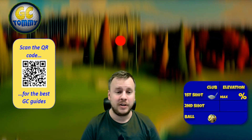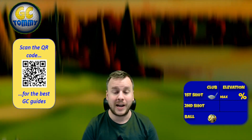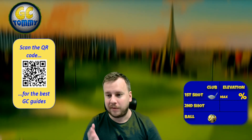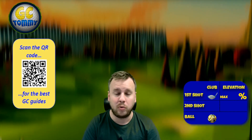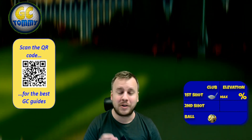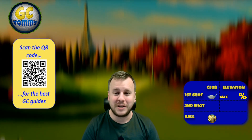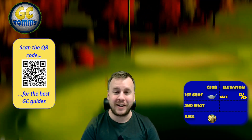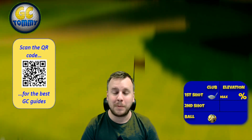As it was for the front nine, these are shots reflecting the guide we are having, however they do not provide all the details. If you want the full details — wind angle tweaks, more in-depth tweaks, and the latest tweaks — you go and subscribe to patreon.com/golfclashtommy. You have the link in the description below or you can scan the QR code on screen. Follow the info box on the right for club distance adjustment, elevation adjustment, and what ball and club type I suggest.